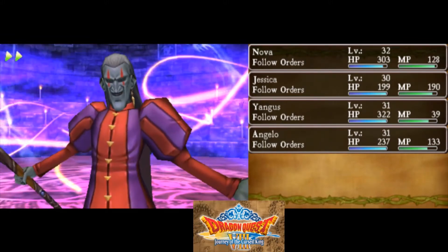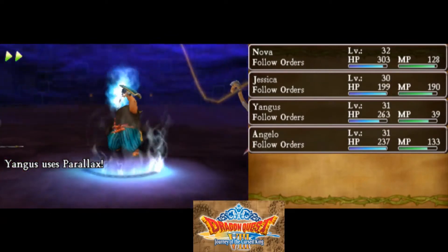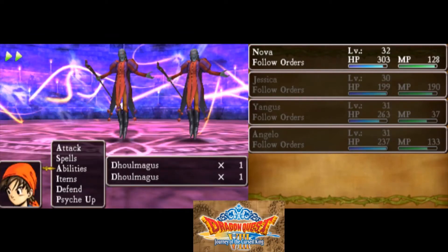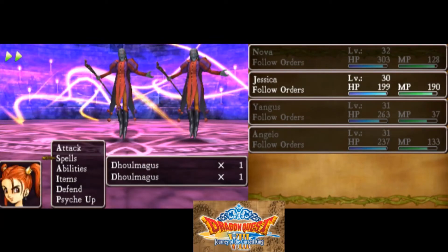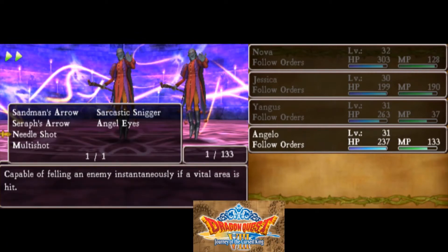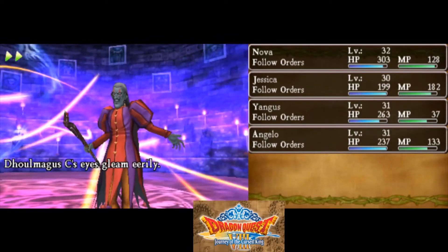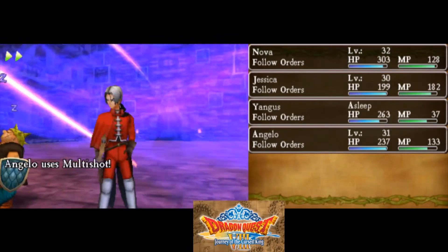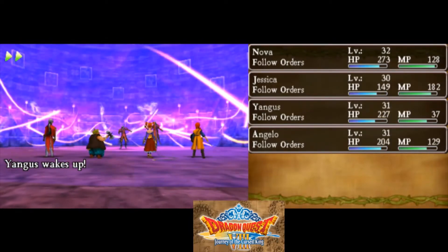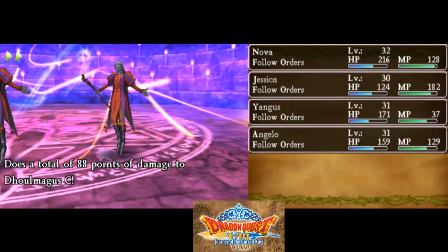Yeah, multi-heal's going to help a lot. Parallax. I want Dolmagus out of here — I really want him now. He's not done yet? Oh no, not that — hate that. Oh no, stop this. Oh my god, how is he not dead?